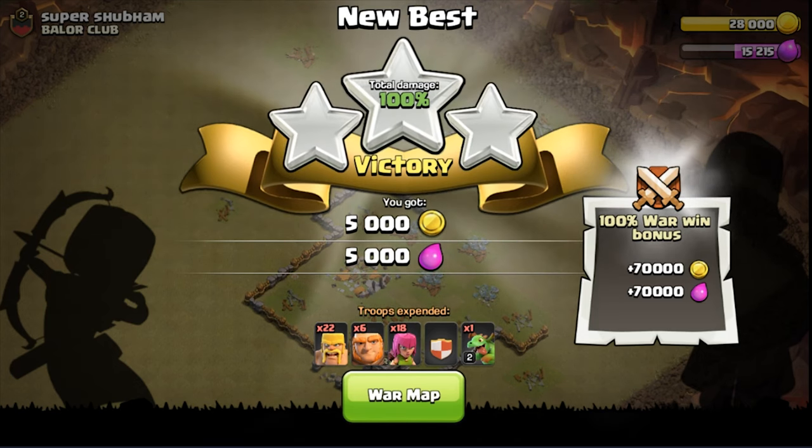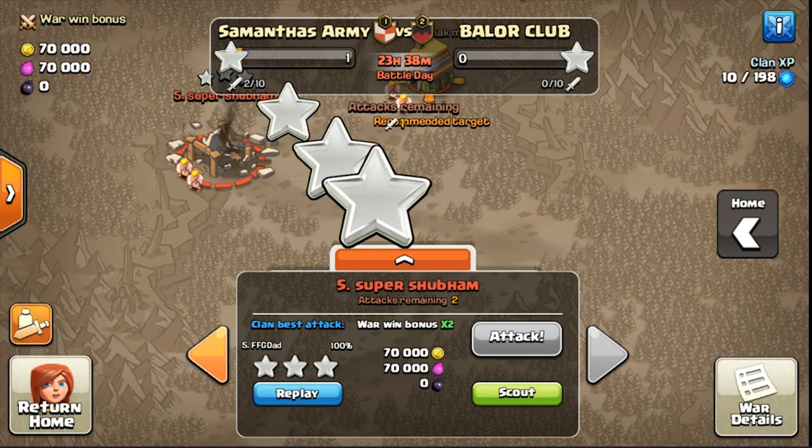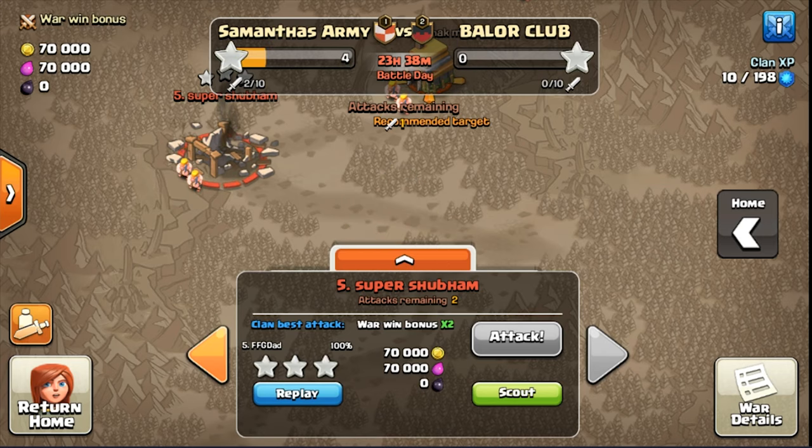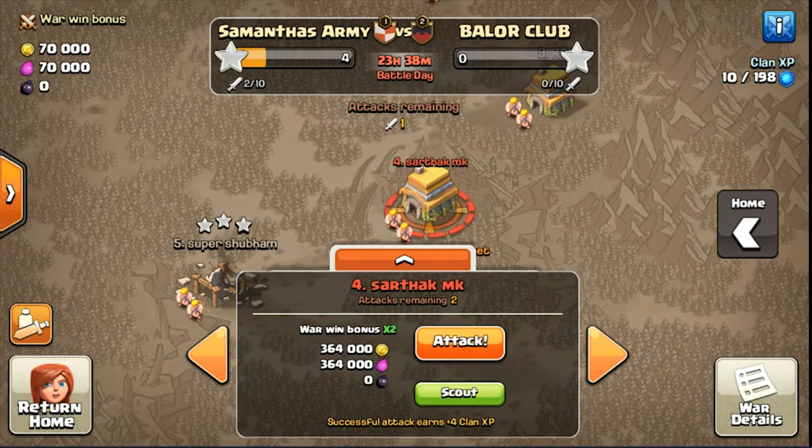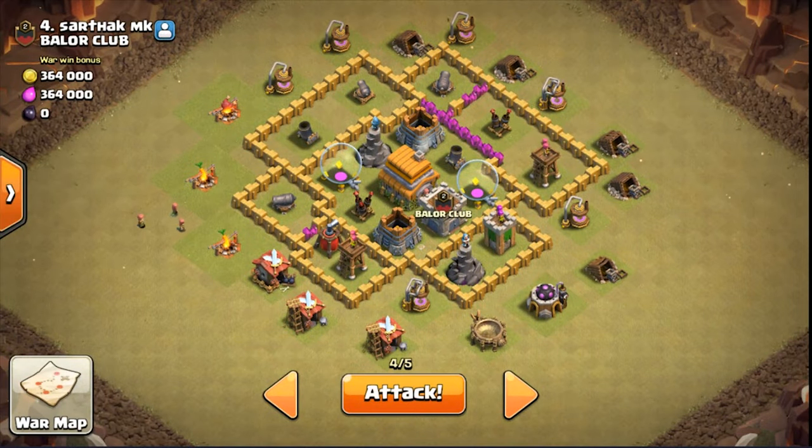We got a three star! And we got war bonus — 70,000. Three stars. See, the next recommended is this one. We don't want to attack it yet, I don't have anything to attack it with. So this one has two air defenses right here. We're going to have to plan this attack. Let's go back to war map.